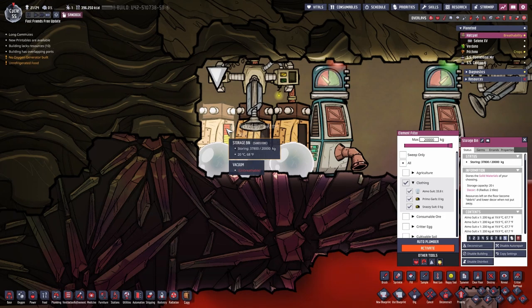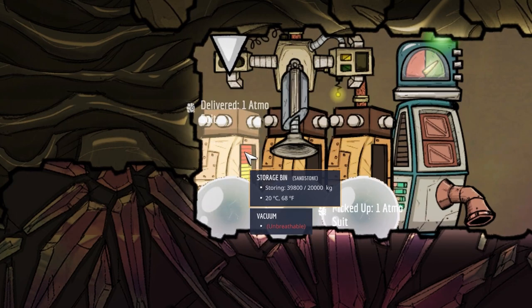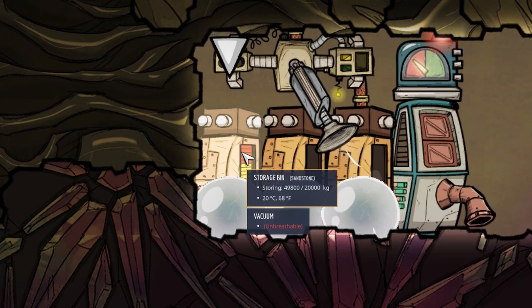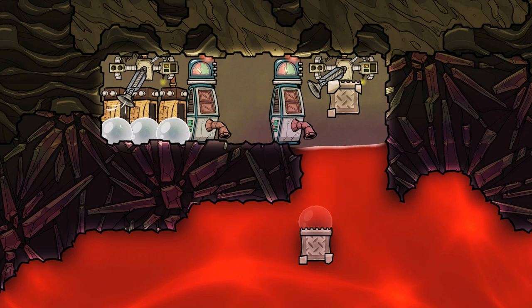And since I seem to have a run with finding weird bugs in the new updates, here's another one for you. This storage bin has currently double the amount that it should be able to hold, and the game really doesn't like it. This is 10x speed by the way. As soon as I deconstructed the bin, the speed was fine again.